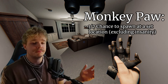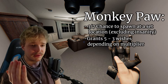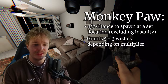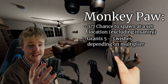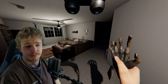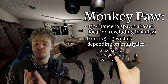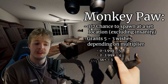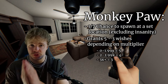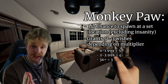The Monkey Paw grants a certain number of wishes depending on how high a multiplier you're playing on. As you can see here, the entire hand is open, which means we have five wishes to be granted — every finger is stretched out. From zero to 1.99x multiplier, the Monkey Paw will grant you five wishes.